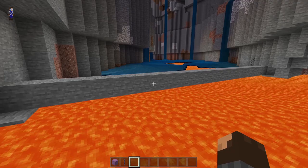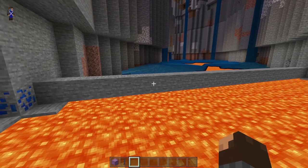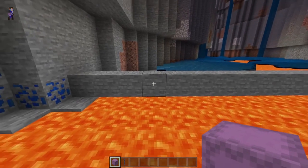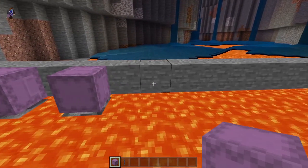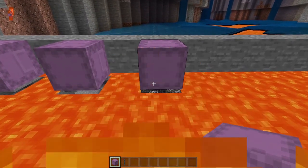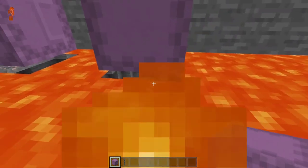For the first glitch, it will allow you to see through lava. You can either use shulker boxes or chains. The chains are a little bit better, but I'll show you first with the shulker boxes. If you place the shulkers above the lava, there's this little slit at the bottom that will allow you to see through the lava and see if there's anything good underneath.